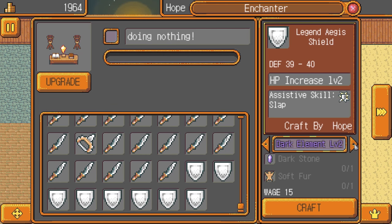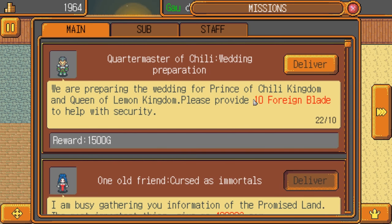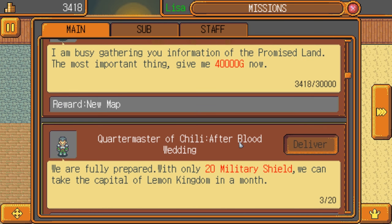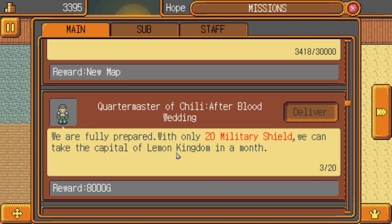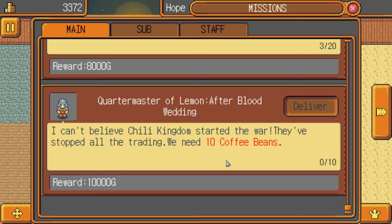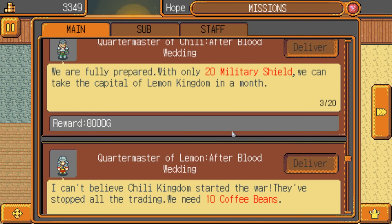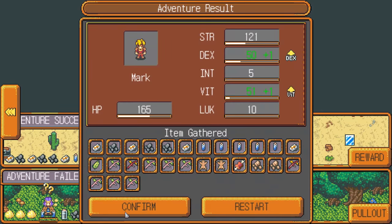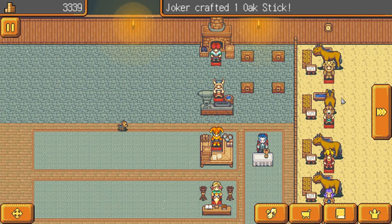We also have tight belt — passive skill losing weight, they won't eat food, interesting. We can turn in this quest — quartermaster of chili, wedding preparation: 'We are preparing the wedding for prince of Chili Kingdom and queen of Lemon Kingdom. Provide 10 foreign blades to help with security.' 'We're fully prepared — with only 20 military shields we can take the capital of Lemon Kingdom in a month.' Interesting — depending on who you back, you get a different result. Well, it doesn't really matter too much to me. We've got a bunch of legend aegis shields which are significantly better.